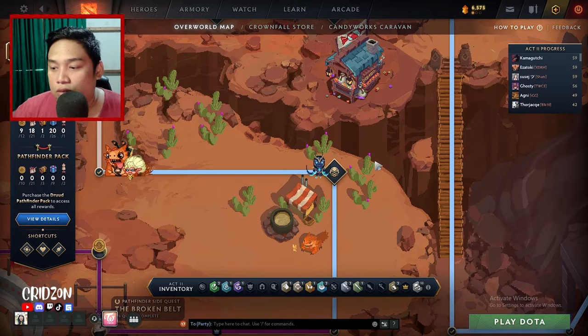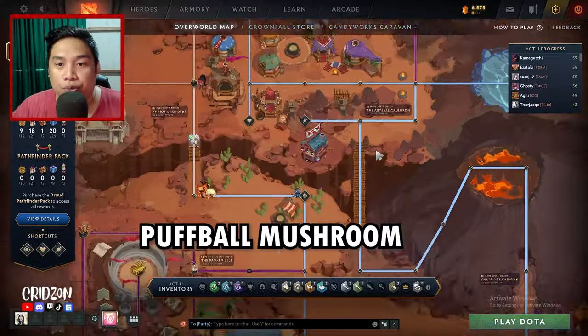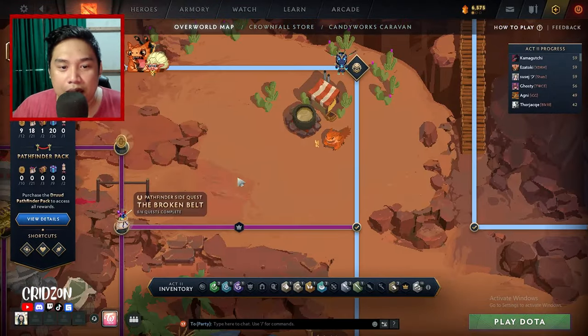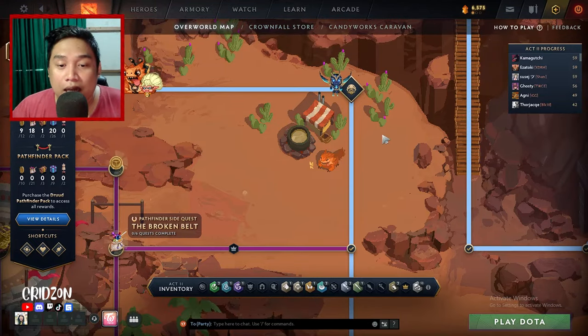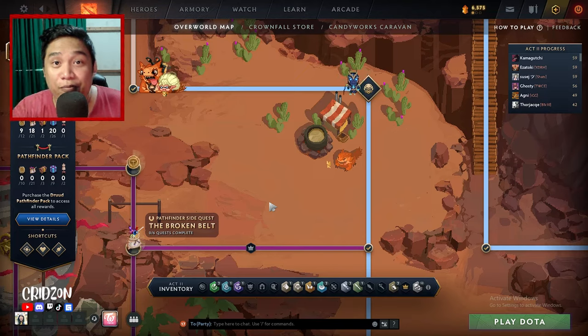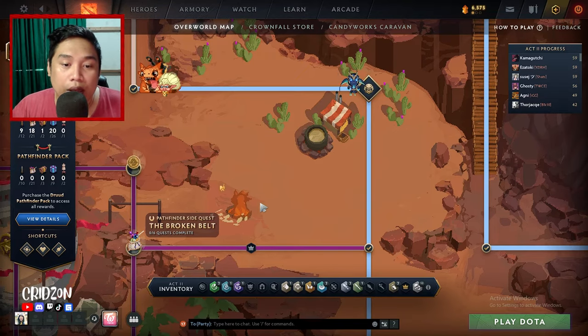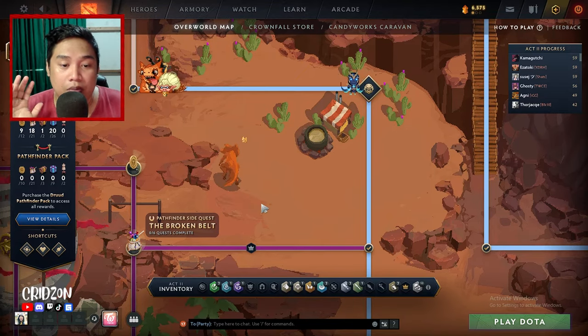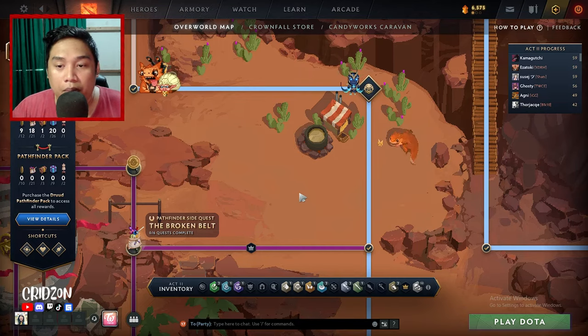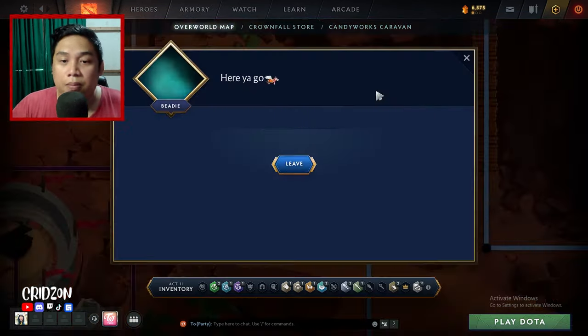You'll be asked to find another item, which is the Puff Ball Mushroom. It's kind of funny because it's actually just beside here. Sometimes it's showing up and sometimes it doesn't. If you can see, there's a circle here — that's the Puff Ball Mushroom. Just wait for it to show up because sometimes it takes a few minutes, then it will appear. Just wait for it and then submit it here.